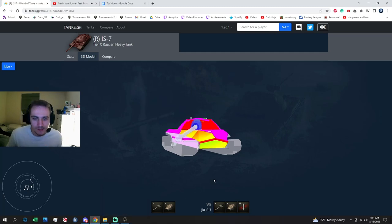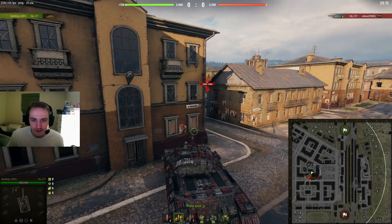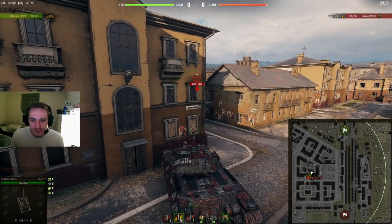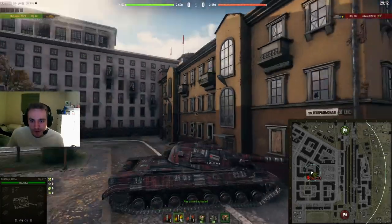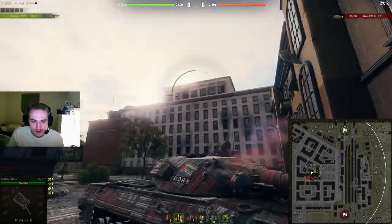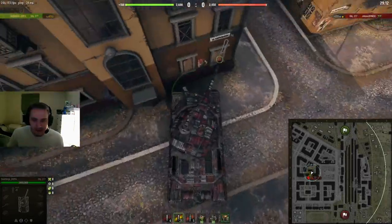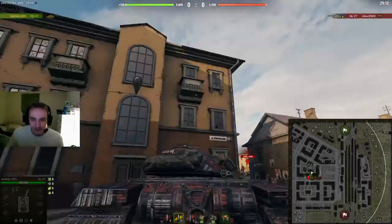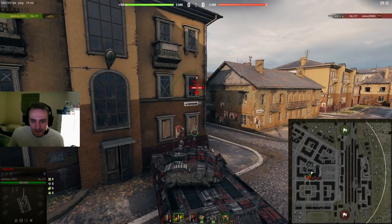Let me show you an example in-game. The first thing I'm going to show you is how not to do this — how most people side scrape in their 277 and IS-7. They line up at the corner, give the opponent a shot where they can only see their side. They can't see my upper plate right now, so they can't pen me — they can only shoot my side. But the problem is I can't shoot them back.